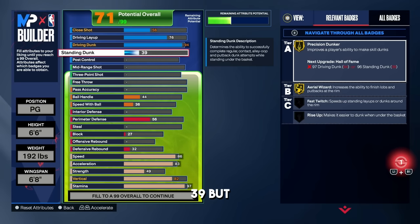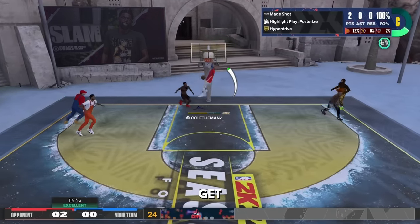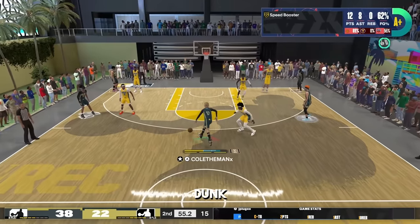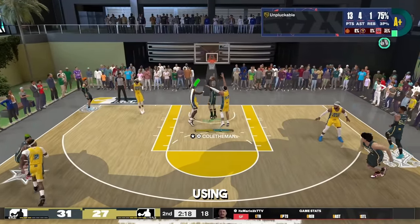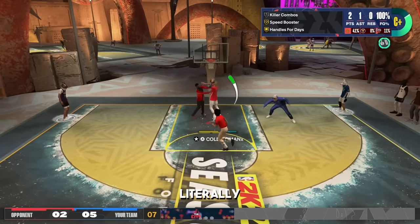For the standing dunk, I put it up to 40 because I had some leftover attributes. On this build you are going to get the most insane contact dunks. If you are not using precision dunker — the dunk meter — you are missing out. It is one of the most overpowered aspects of 2K24. If you get gold or even hall of fame precision dunker and you're not using it, you're literally wasting the badge.